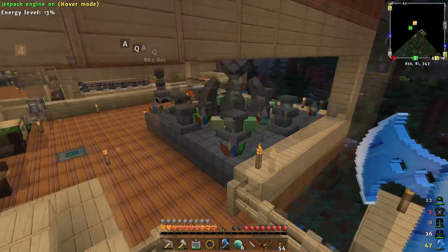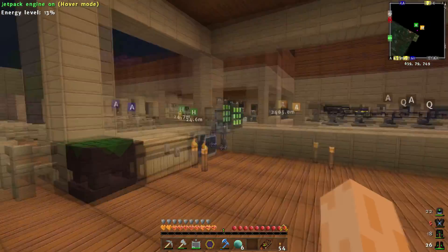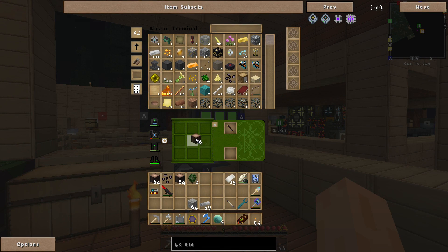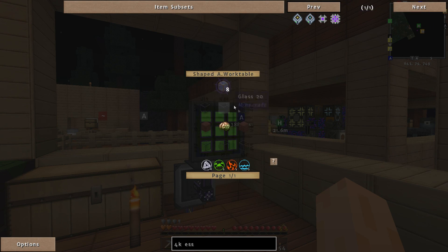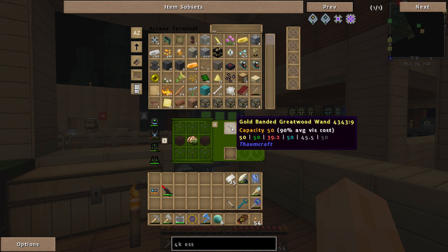Let me dive down, grab an apple, chow down, switch armour, and turn the Greatwood logs into planks. That's weird — it's not letting me shift-click things. Let's put the rest in there, and then we should be able to do the 4k essential storage. Oh no — we need water glass first.